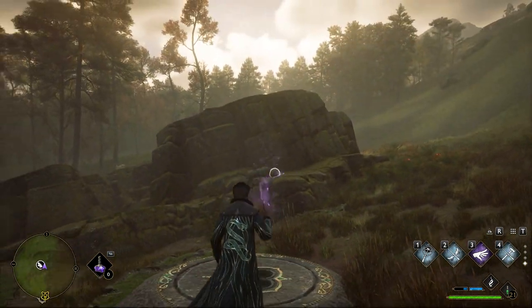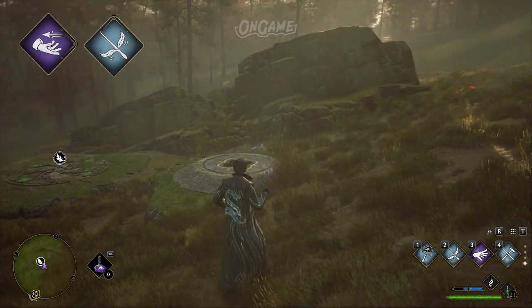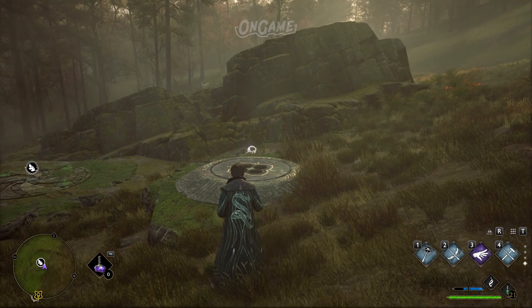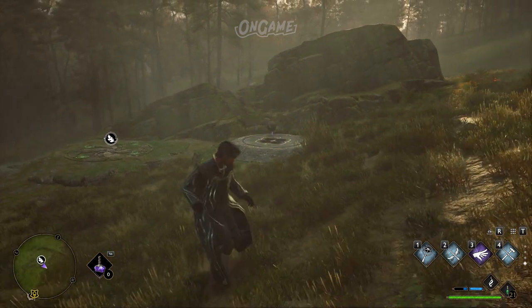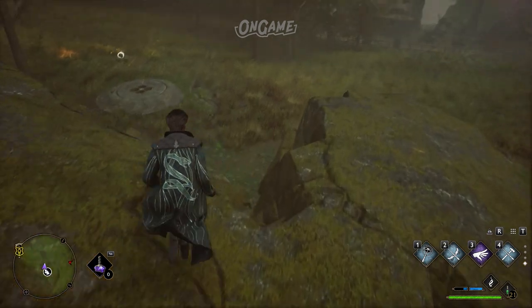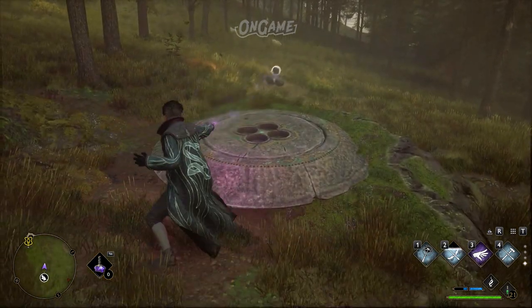Then there's the Group of Balls challenge. This challenge requires Accio and Wingardium Leviosa. Use Revelio to reveal the group of balls that are hidden. Then use movement spells like Accio or Wingardium Leviosa to transfer sets of 5 small stone balls into a nearby plate with bowl-shaped openings in them. Repeat the same process 3 times.